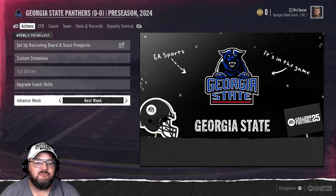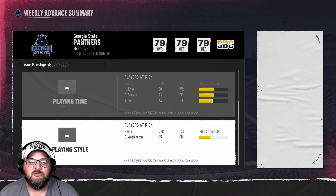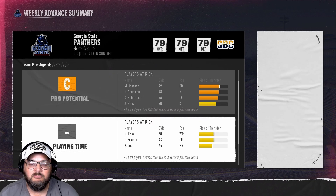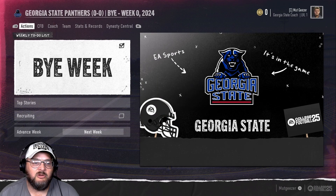Let's go ahead and advance the week. Get past our bye week and see if any of the recruits did anything for us. This first episode will be recruiting; Episode 2 will be our first game. There's a pro potential risk of transfer for Johnson and Goodman. Johnson, you better not — I've been giving you a break this whole time. We got some risk due to playing time, and we're a one-star school. That sucks considering how good we were in College Football Revamped.